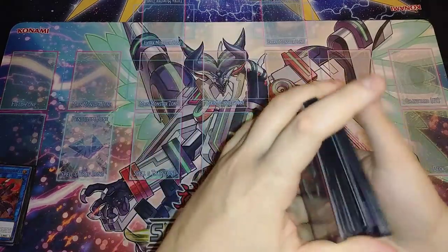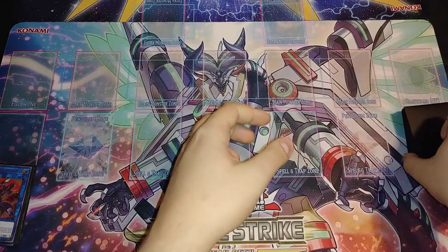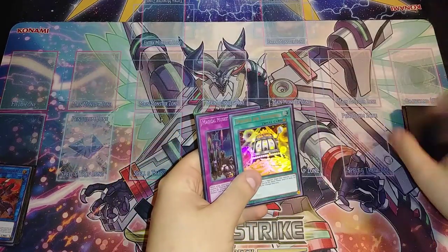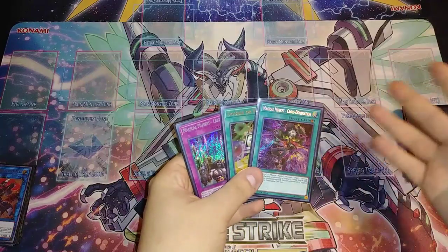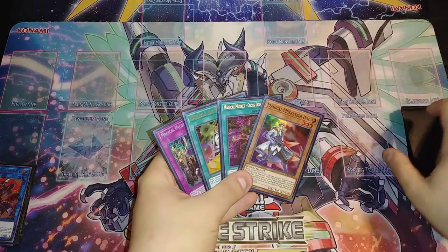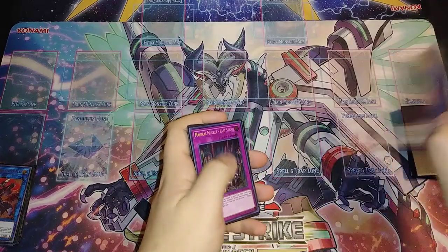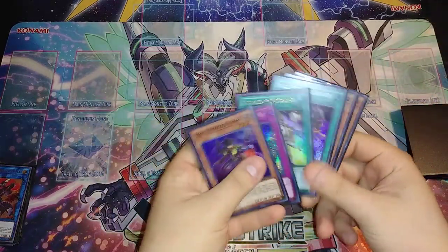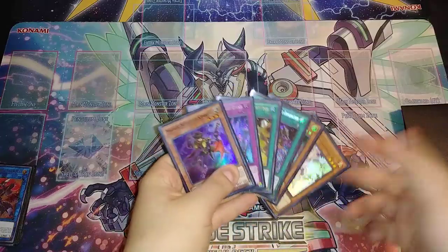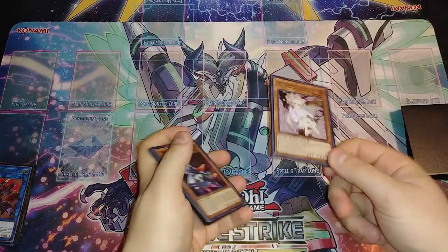For our second play-out test hand going second: Last Stand, Double or Nothing — not great to see in the opening since you want to search it — Cross Domination, Doc, and Ash Blossom. Going second we draw one more card — Kid Brave, which recovers the whole hand. You had three negates and a garnet, now Kid Brave makes it much better.